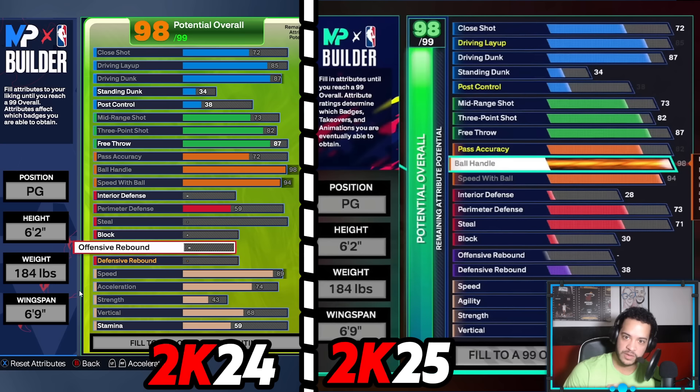I followed the finishing: 72 close shot, 85 layup, 87 dunk. I followed the shooting: 73 mid-range, 82 free throw, and the playmaking. I could even get the pass accuracy to 82, and just with those first three categories of finishing, shooting, and playmaking, my build was already at 98 overall. I could barely put any more attributes elsewhere.